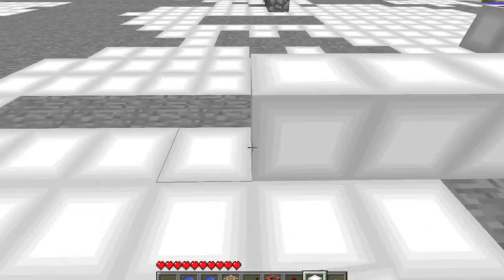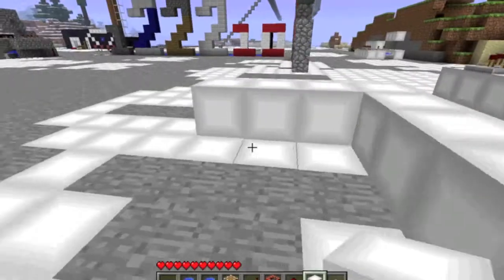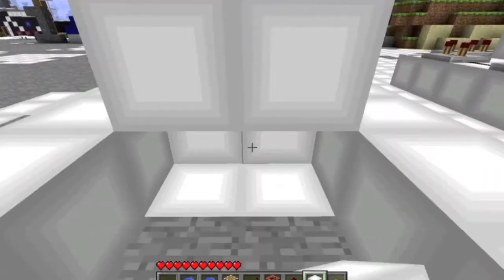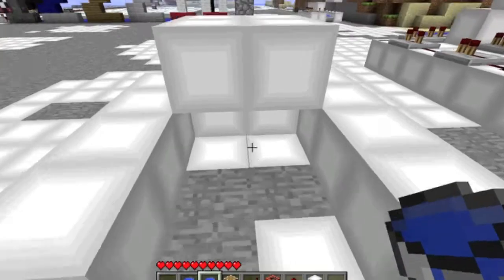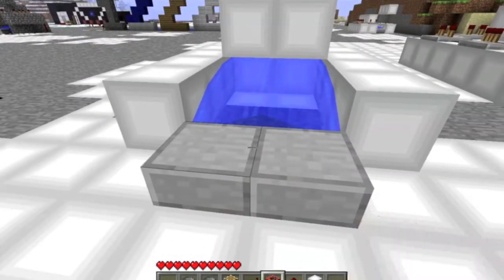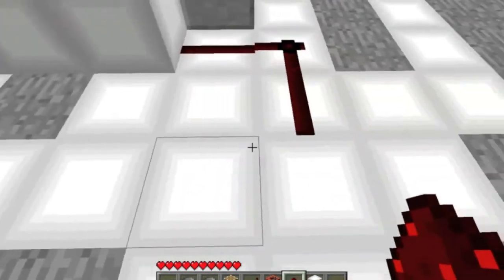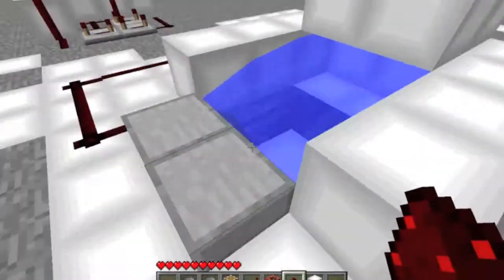So we'll start off with four long, and then it's going to be four by four by four. Make the overhang for the water. I'll put our slabs down so we can put our water in — I just like to get that out of the way. And then we'll put our starting redstone down.